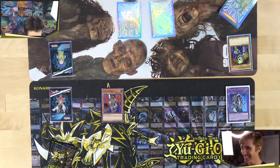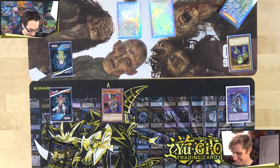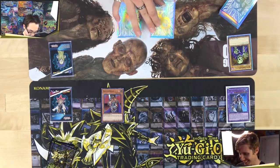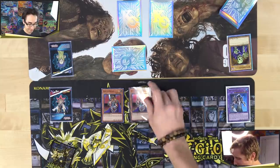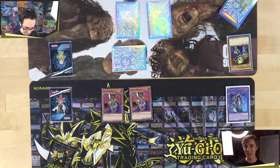Alex draws and sets a card, passing his turn. Mitch draws and summons his second King's Knight. This is great — two King's Knights on the field. Mitch swings King's Knight number two into Alex's King of the Skull Servants. Alex explains that since King of the Skull Servants was destroyed by battle, he could banish a Skull Servant to bring him back, but won't because the monster would have zero attack at that point.